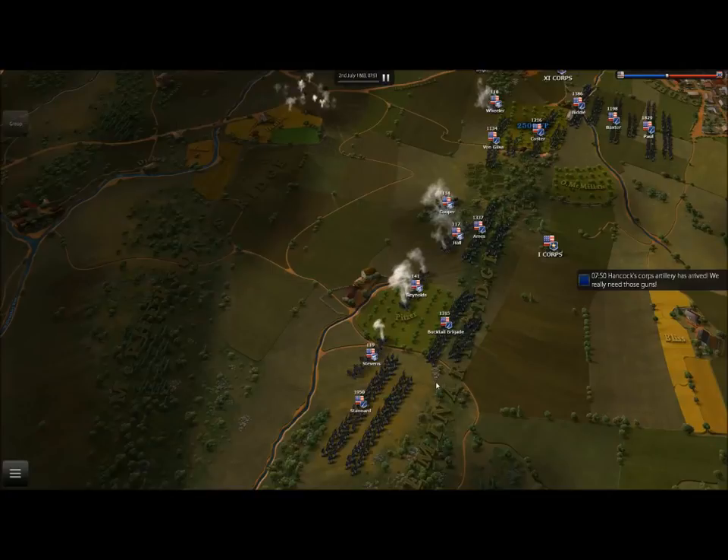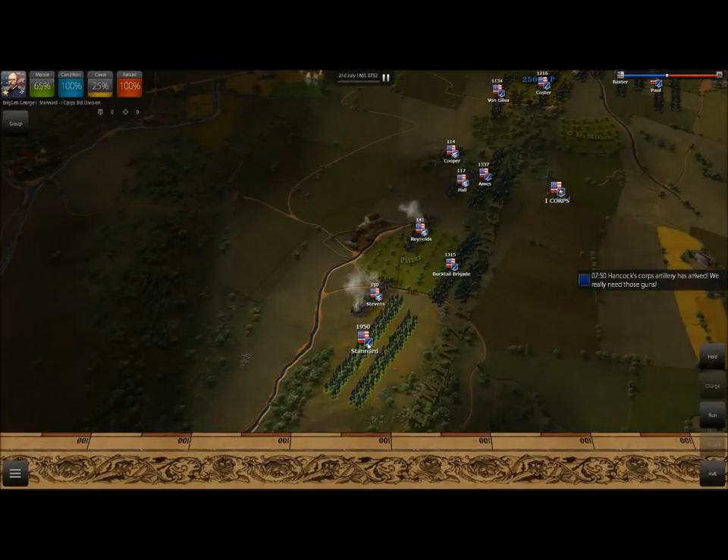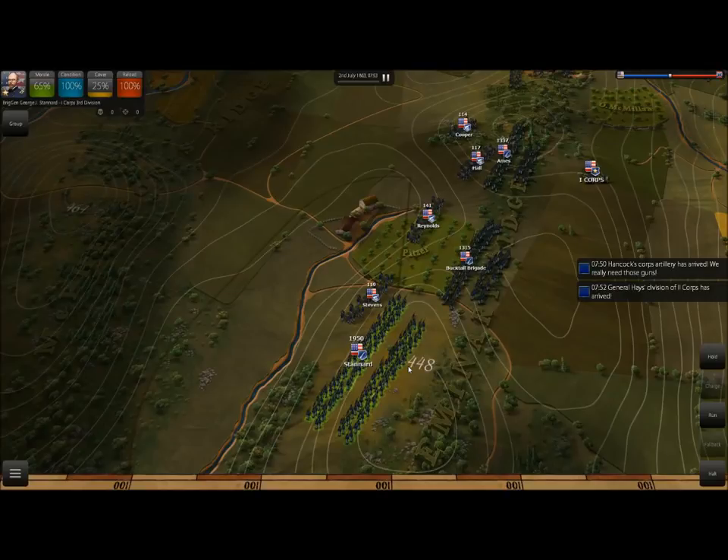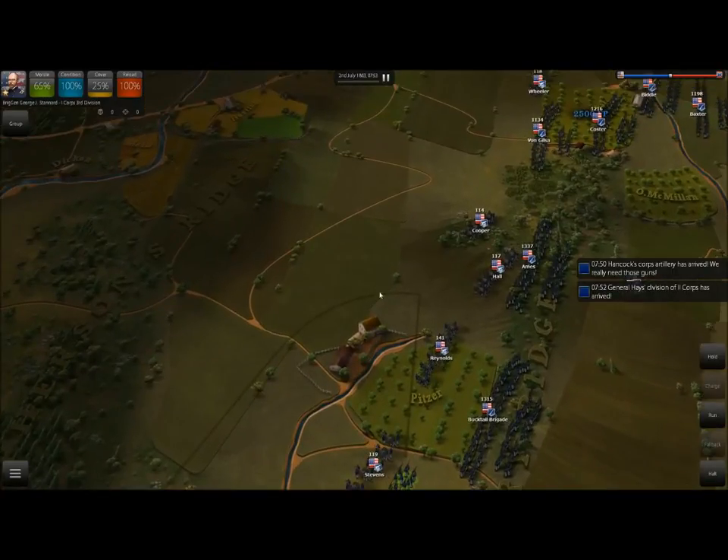One very important aspect of the game is the terrain of the area you're fighting on. We're going to take a look at Standard's Brigade and see that their cover is about 25%. Despite the fact that they're out in the open, which is not good, if we hit M this will show us the topography of the area.